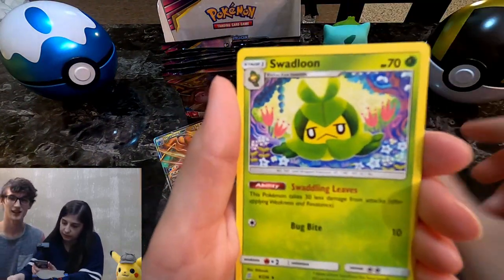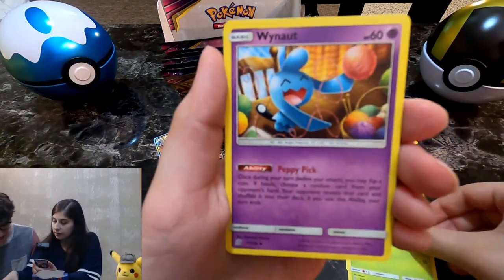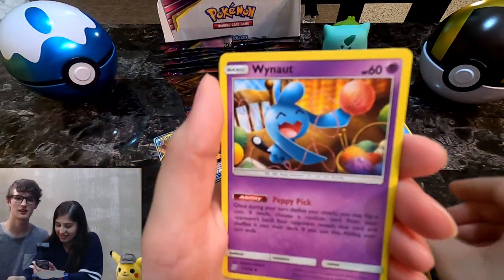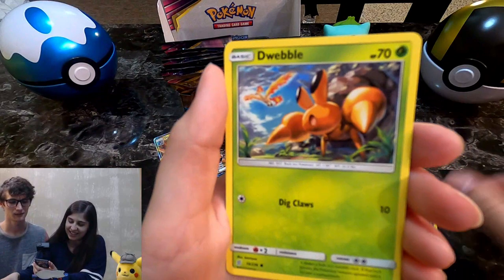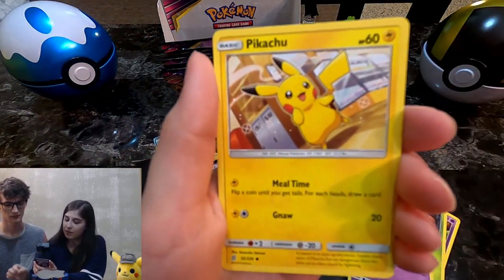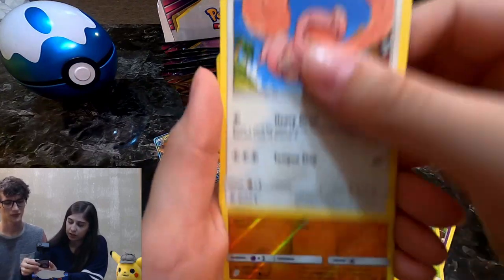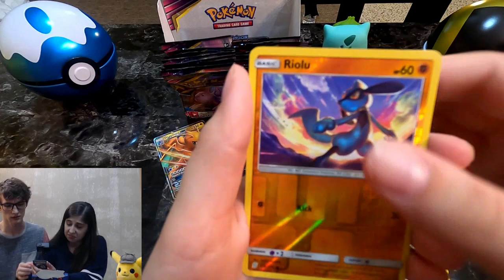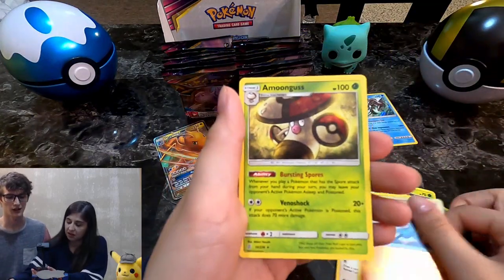Pornatous — a Legendary. Oh, it is a rare? No, it's an uncommon. A Weeble, P-Dove, Moona, another Pikachu, Lickitung, Reverse Ryulu — that's a different one than the last one we got — and then Amoongus.